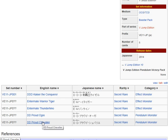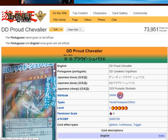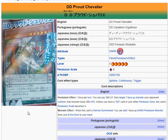Last but not least we have DD Proud Chevalier. It is a Dark Fiend Pendulum Effect Monster, Level 5, Pendulum Scale 6, Attack 2000, Defense 700. Pendulum Effect: Once per turn you can pay 500 Life Points to target one face-up monster your opponent controls — that monster loses 500 Attack. Unless you have a DD card in your other Pendulum Zone, this card's Pendulum Scale becomes 5. Monster Effect: When this card is Normal Summoned, you can add one face-up Dark Pendulum Monster from your Extra Deck to your hand. So while DD Proud Ogre lets you Special Summon from the Extra Deck, Chevalier lets you recycle one back to your hand to use again.